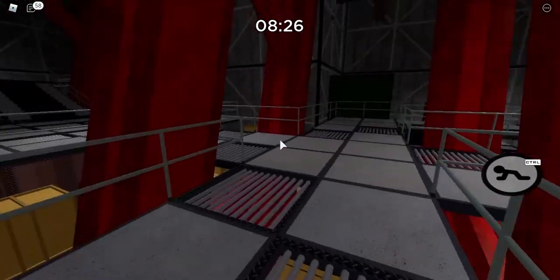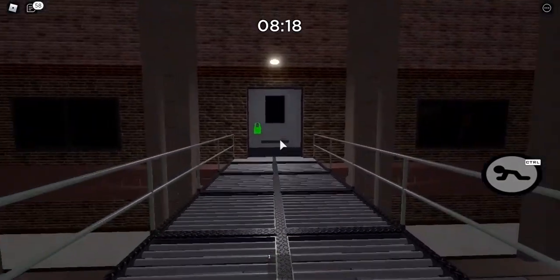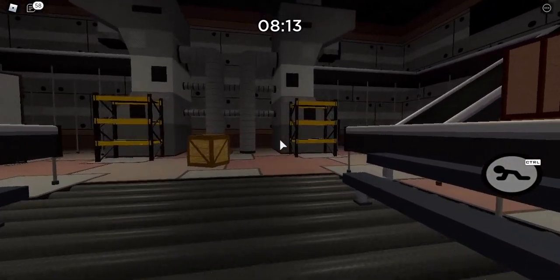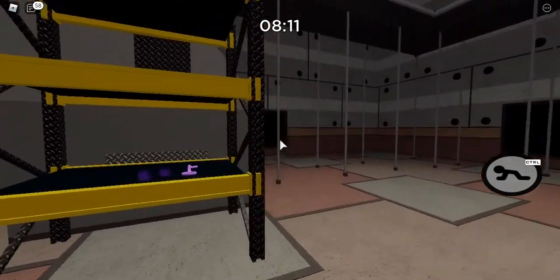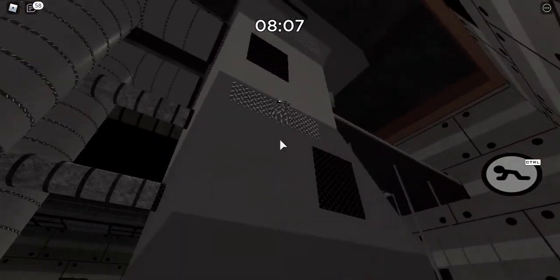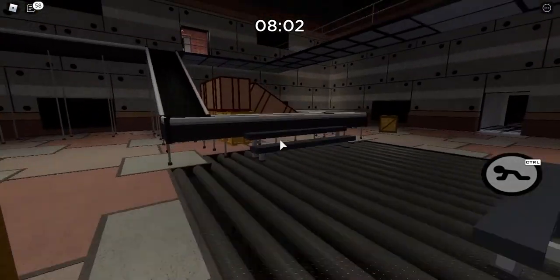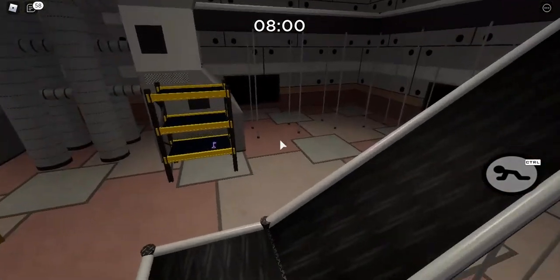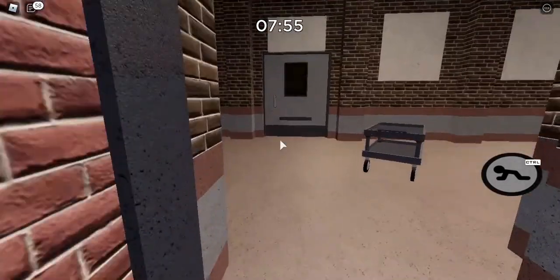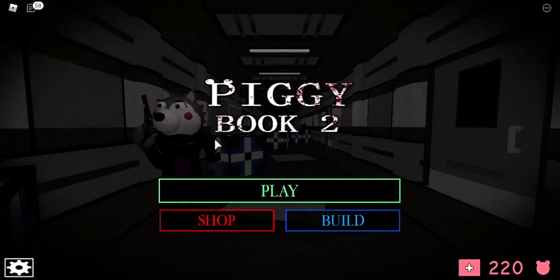The last egg is in the green room. Unlock it and go in. This is the final egg — it's behind the machine, you can barely see it. Collect it and if you hear the ding sound, that means you got the best new skin.